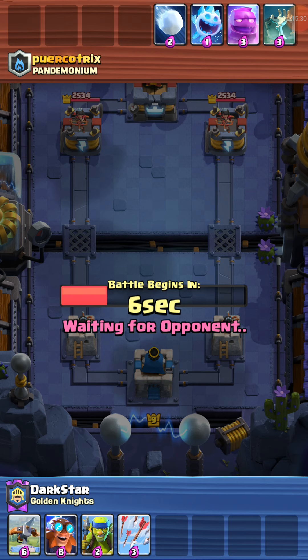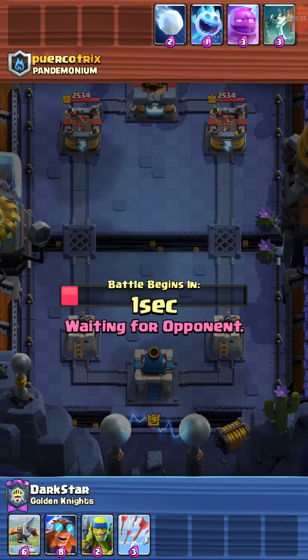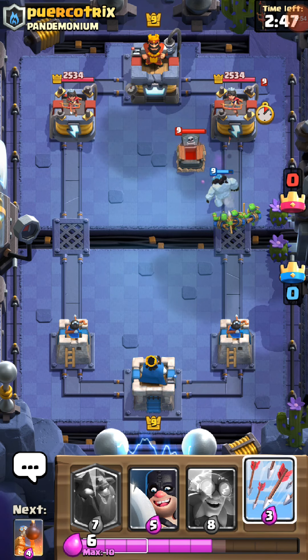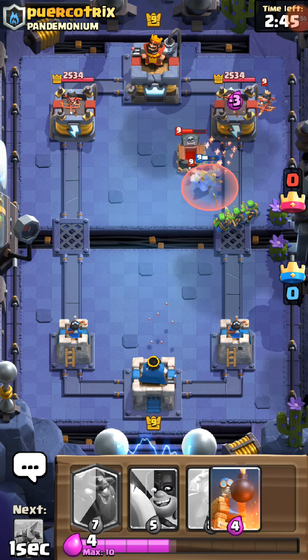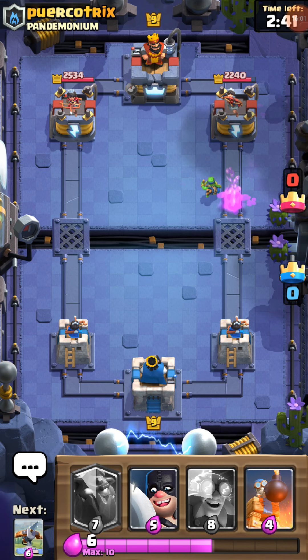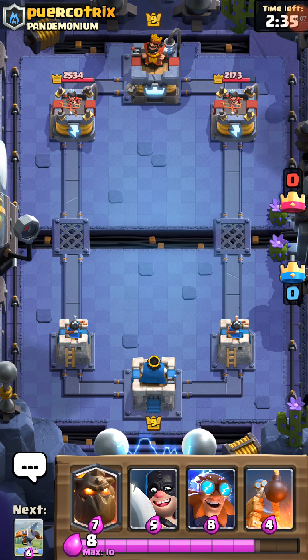There's the Electro Giant. Is he AFK? That'd be nice. Maybe he's going random. Said good luck anyway. Now for the real test. Is he AFK? No, he's not. He was just letting it pick random.